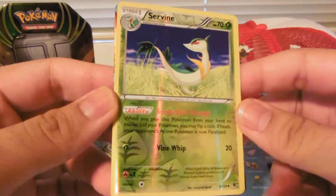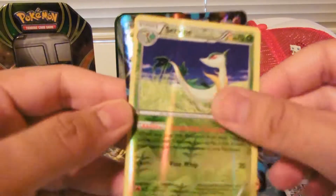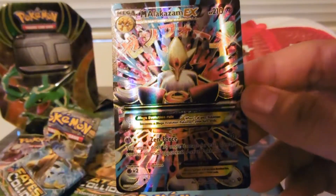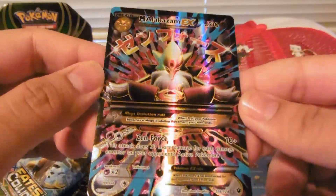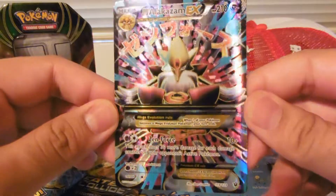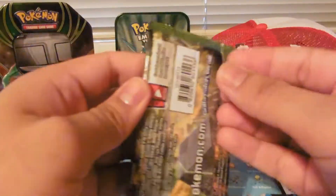I also have a Reverse Holo Serperior to go with that. Then we got that Mega Alakazam EX! That goes with the other Alakazam EX cards from this set. I was hoping to pull this one. So no matter what I get in the next pack, I'm happy.